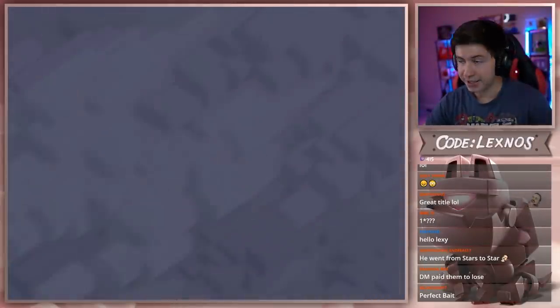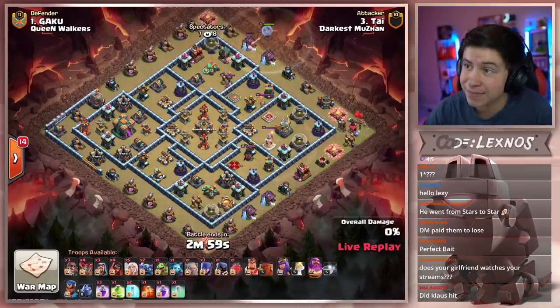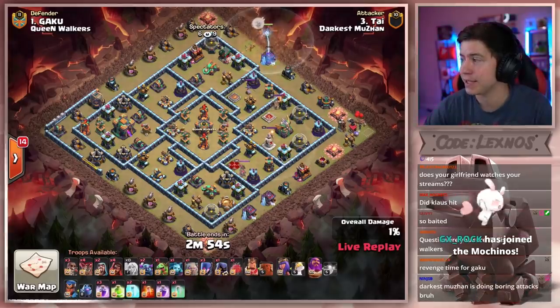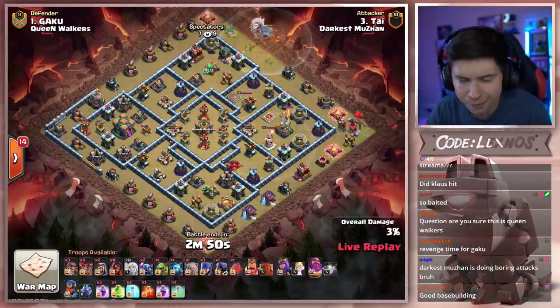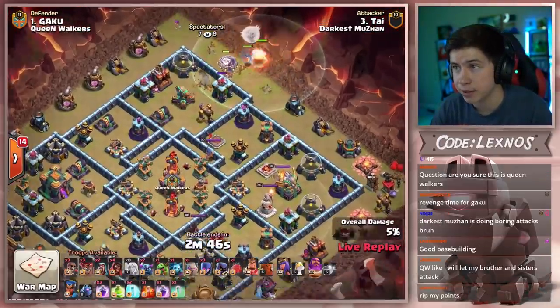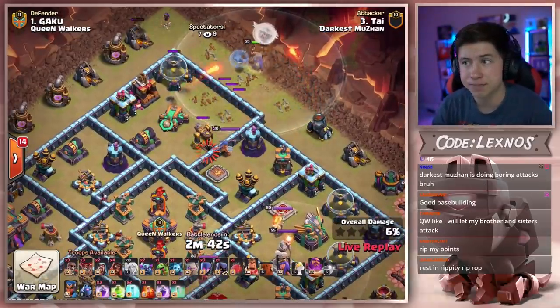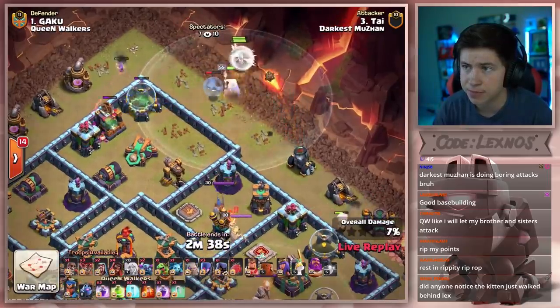Ty is in — he just had the most amazing defense possible. Can he come in and get a triple as well? He might be the MVP of the match if he does. Let's see what he can do here on Gaku's base. He's coming in with a good old fashioned peeweewee attack with a golem on this one. Only two peckers. Warden walk at the top to try and get the scatter shot. Uses a wizard to help funnel the top side, probably going to give the warden enough time to get the scatter.